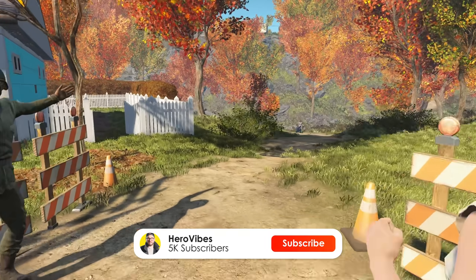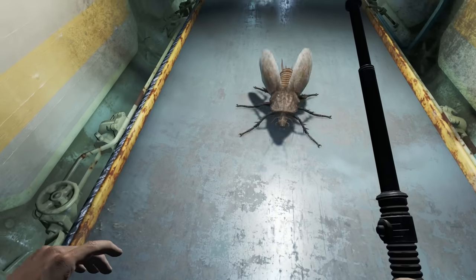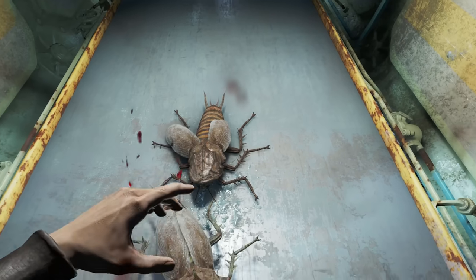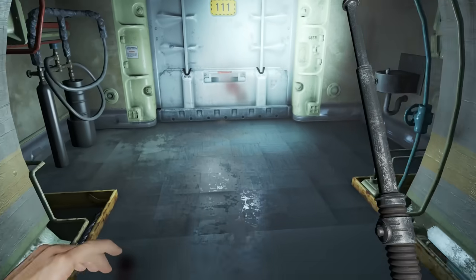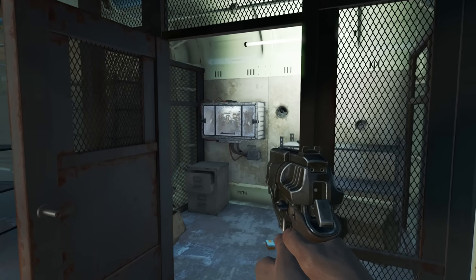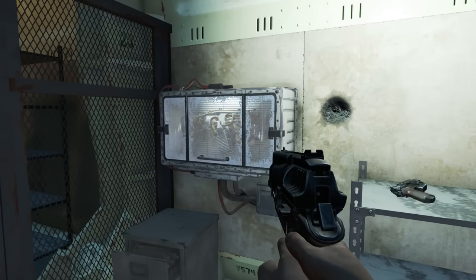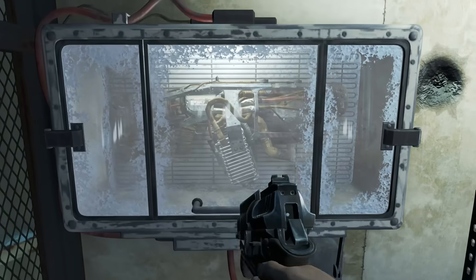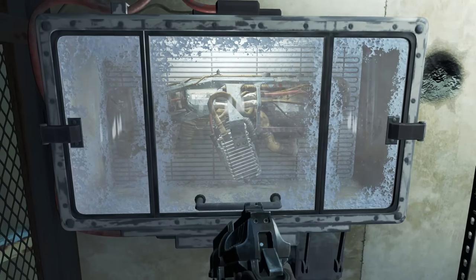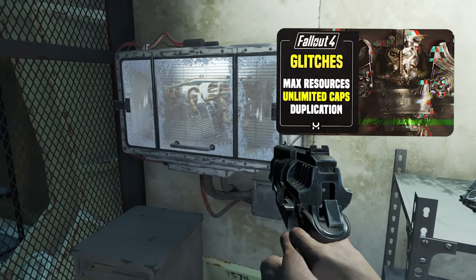We'll skip the bit where you run for your life as an explosion decimates everything you know and love, say a final farewell to your family and crunch some giant radioactive bugs. It is worth noting that you will come across the Cryolator — there's actually a way to get this incredible weapon super early without leveling up any unnecessary perks. I'll pop a card on screen and leave a link in the description if you're interested.